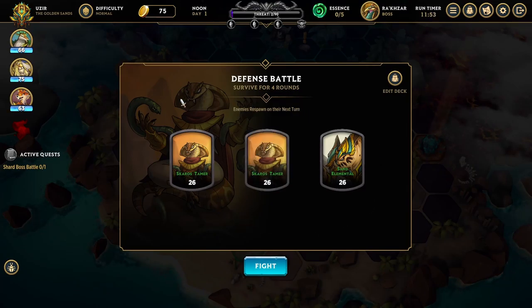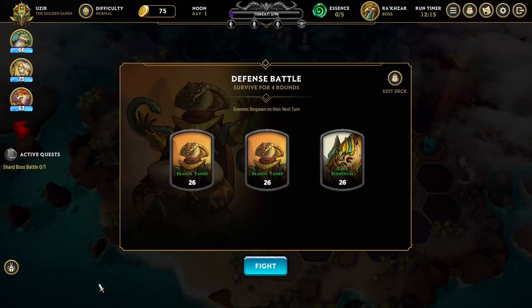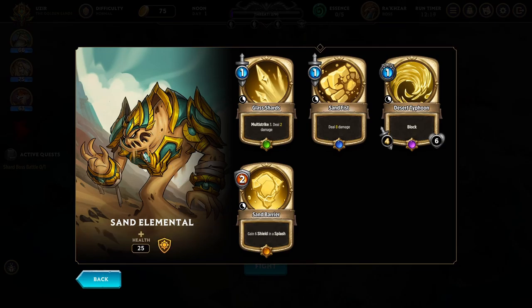This is a defense battle, so rather than kill the monsters to win, we actually just have to hang out for four rounds and survive. Killing the monsters is still a really good idea because they take a turn or two to respawn, saving you a couple of rounds of not having to deal with stuff. You can see this is the monsters we're going to be fighting — we have a Skarros Tamer with 25 health, takes 50% light damage, deals damage in a line, can summon a 6-6 snake, can dispel our units, and has a super ability that's 9 damage with a splash. The Sand Elemental also takes less damage from light, has multi-strike dealing 2 damage 3 times, a Sand Fist, a Desert Typhoon Summon with block, and a Sand Barrier that gains 6 shield and a splash.